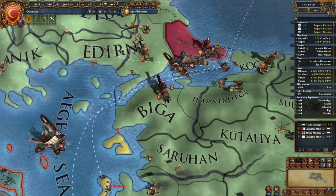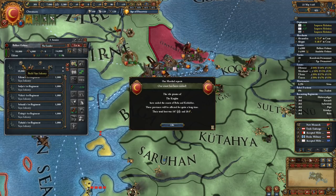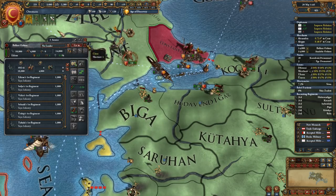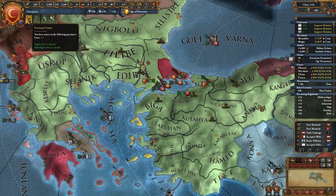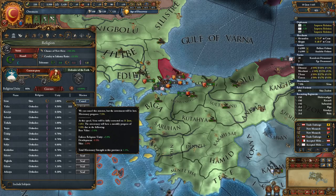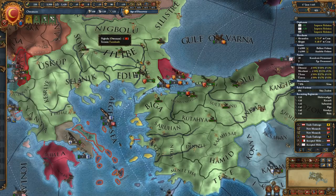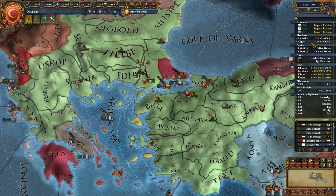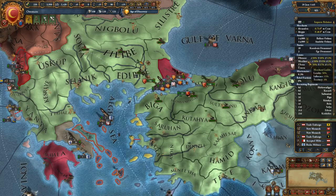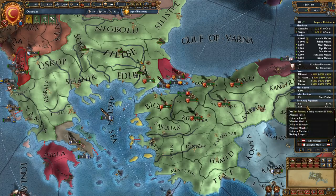Let's go ahead and merge these into one group — nice, 1, 2, 3, 4. There's provincial unrest in Sivas, probably because we're trying to convert them. We have this thing called the outliner which gives a quick update about what's going on: improving relations, merchants, army size, navies, estates, missionaries, rebel factions — very important to keep an eye on — as well as recruitment.